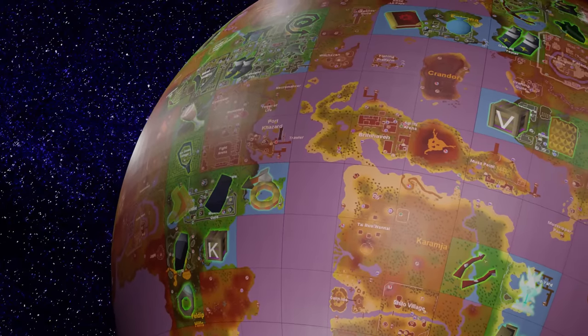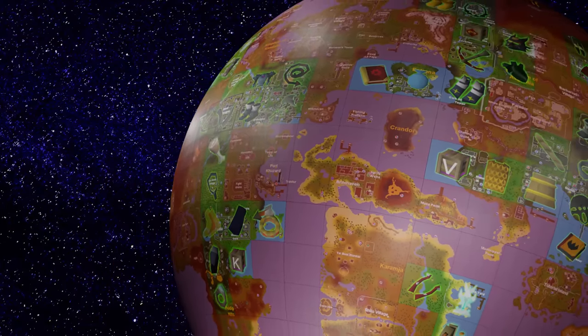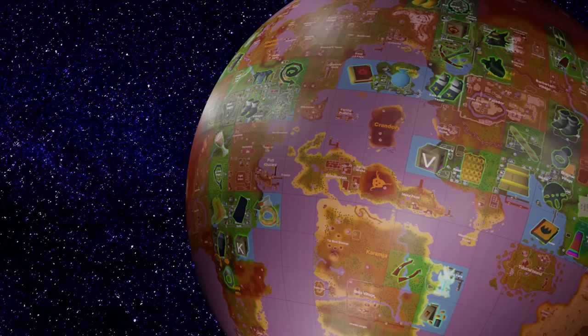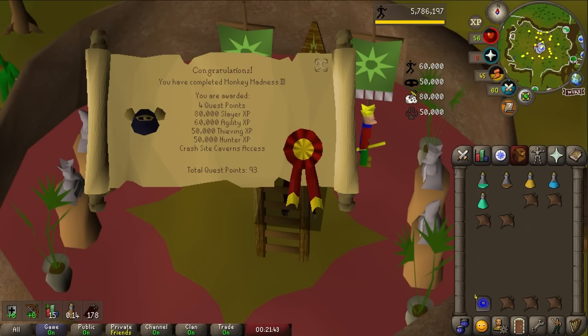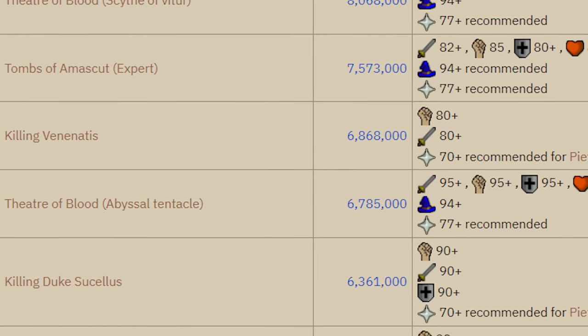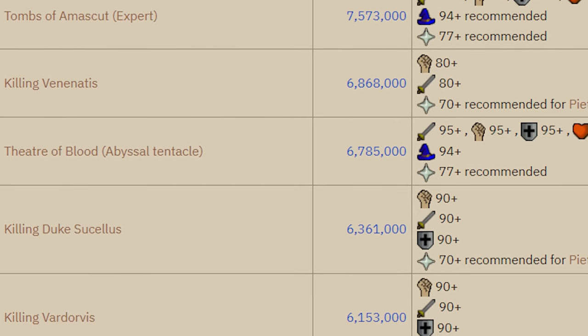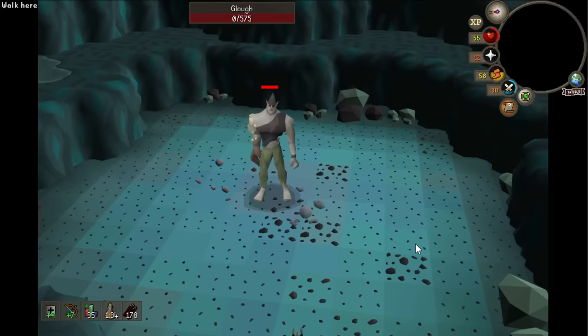In the last episode we finally unlocked our first competitive PVM moneymaker. With the completion of Monkey Madness 2 we finally unlocked demonic gorillas, which means we can finally profit from slayer and from combat — a direction we definitely need to start moving in. Old school RuneScape has a variety of moneymakers but almost all of the premier ones are PVM related, which means we 100% need to start working towards them.